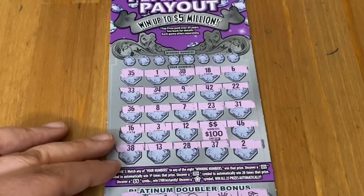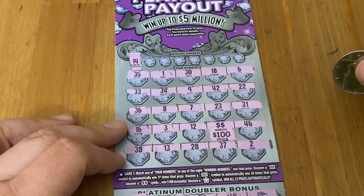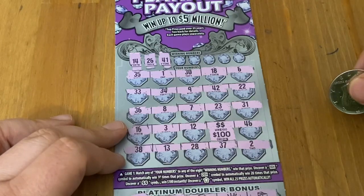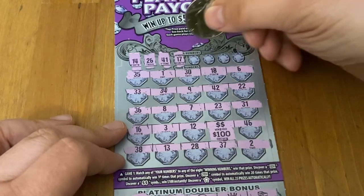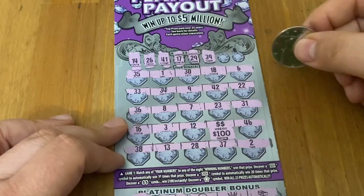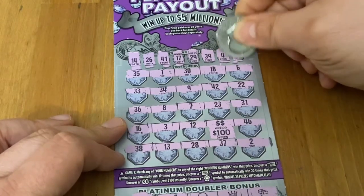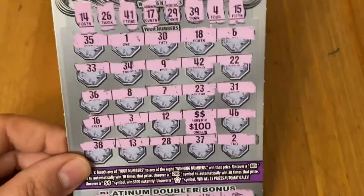Let's see if we can get a number match to go along with it and make it a really special ticket. 14 — no match. 26 — nope. Looking for 41 — nope. 17 — no match. 29 — nope. 39 — not there. Number 4 — doesn't help. Last chance: 15 — no matches. But that's okay — double dollar for a $100 win. I'll take that all day every day.